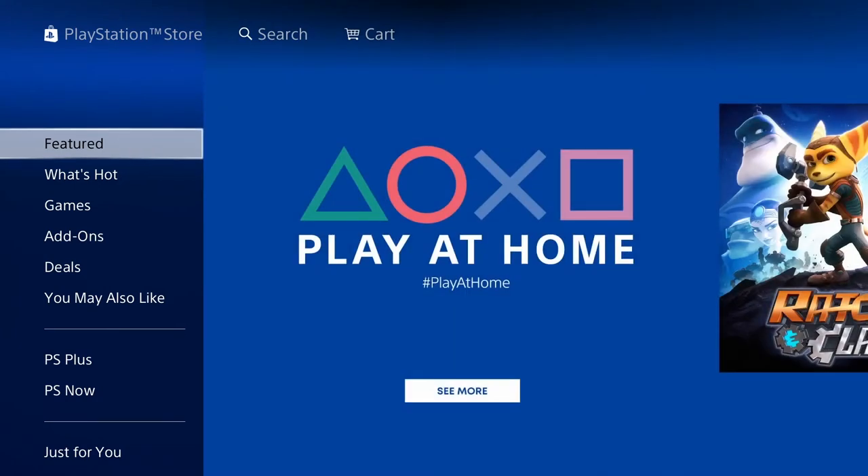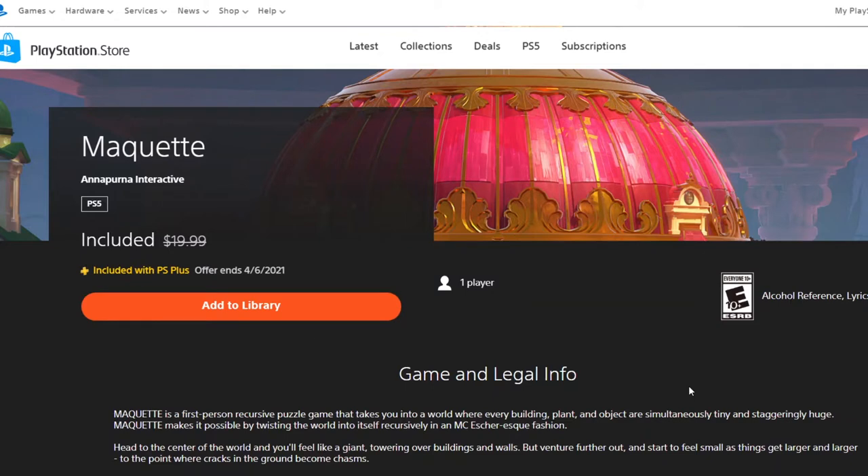Before I show you where to get the Ratchet and Clank game, I'm gonna jump over to my phone to show you exactly how to get the PlayStation Plus PS5 game added to your library via the app. Okay, that was kind of a fail — I was going to add it via the PlayStation app but every time I click the 'Add to Library' button it tells me to sign in, and I'm already signed in. When I click the sign-in button it just freezes and doesn't work.